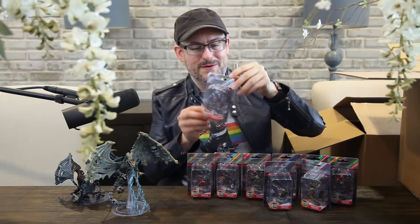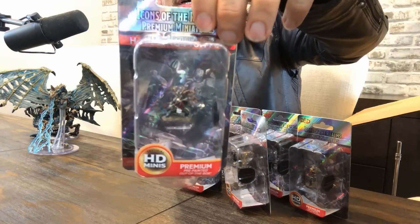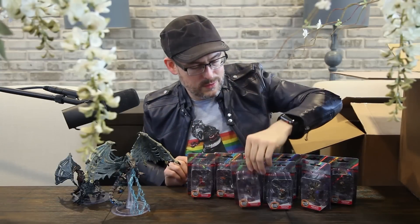Here's our halfling fighter with a very decorative helm on, with some jewels on it and the jewel-encrusted axe as well. That's another cool one.